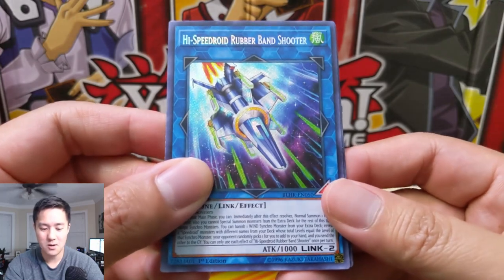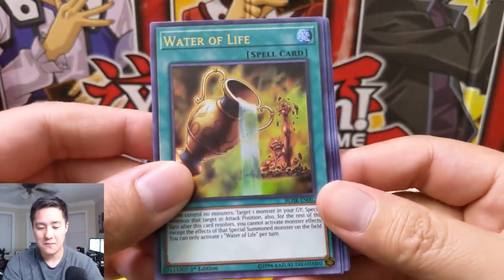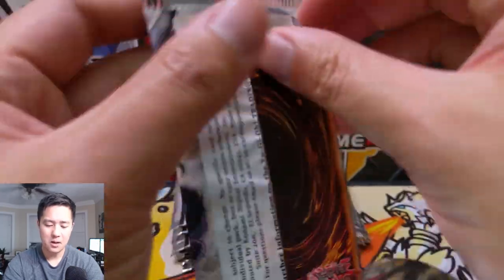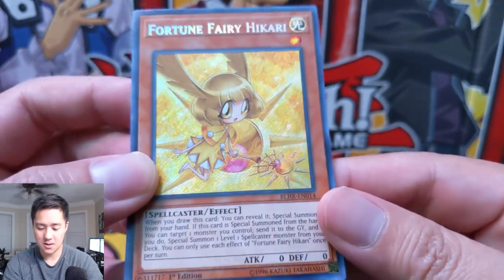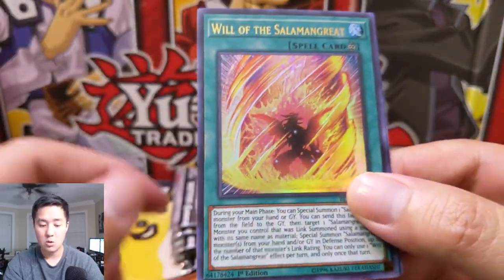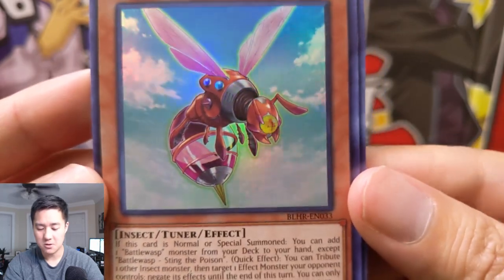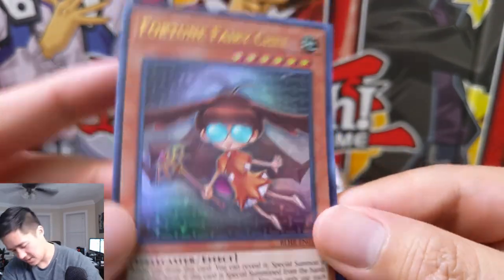High Speedroid Rubber Band Shooter — is this supposed to be like a slingshot spaceship or something? Water of Life, Shit All Beast, Gold Moon Coin, and Vision Release. So far no big hits but we still have a good amount of packs left. Fortune Fairy Hikari — is that an archetype? Battle Wasps again, there seem to be a bunch of these and I've never heard of that deck. Will of the Salamandra — that one I've heard of. Another Battle Wasp, Sting the Poison — so these Battle Wasps are like tuners, kind of like robot bugs. Interesting.